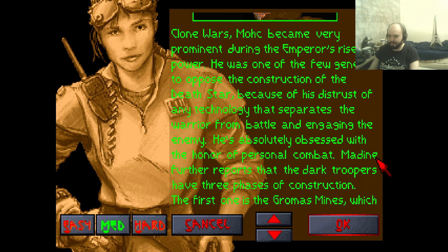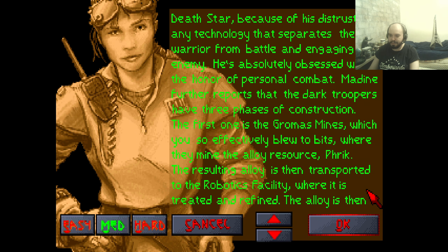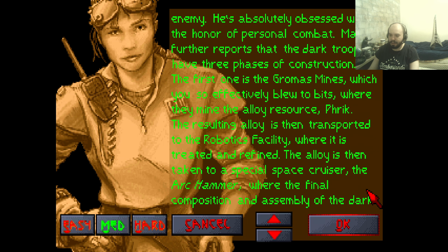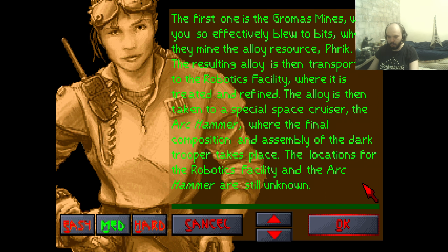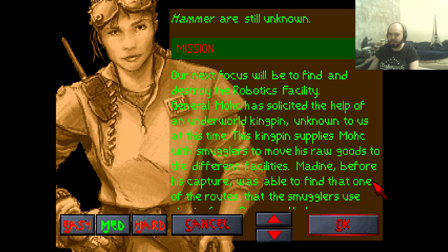He is absolutely obsessed with the honor of personal combat. Maydean reports that the Dark Troopers have three phases of construction. The first is the Groma's Mines, which we effectively blew to bits, where they mine the alloy resource Frick. The resulting alloy is then transported to the Robotics Facility where it is treated and refined. The alloy is taken to a special space cruiser, the Ark Hammer, where the final composition and assembly of the Dark Trooper takes place. The location of the Robotics Facility and the Ark Hammer are still unknown.